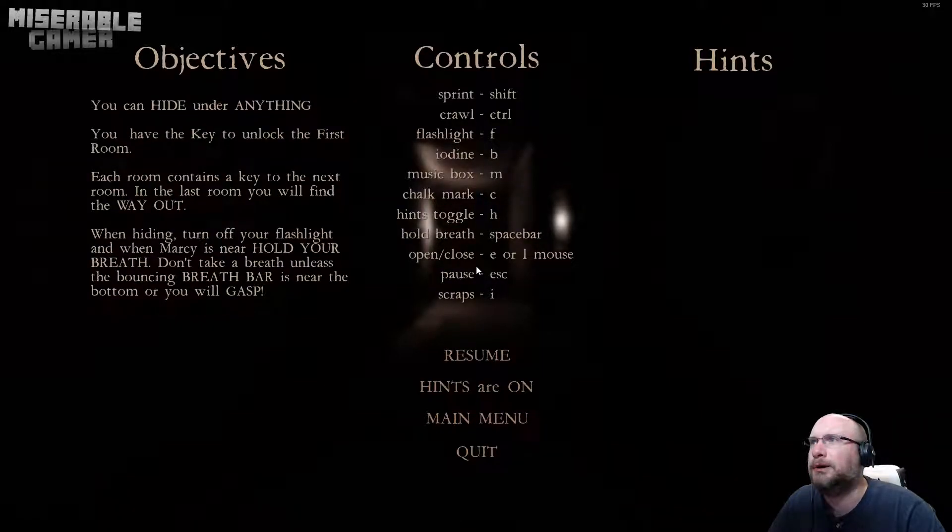In the last room you'll find your way out. When hiding, turn off your flashlight. When Marcy is near, hold your breath. Don't take a breath unless the bouncing breath bar is near the bottom or you will gasp. F for flashlight, B for iron, N for music box, C for chalk mark. Jesus Christ. Hold breath: space bar.